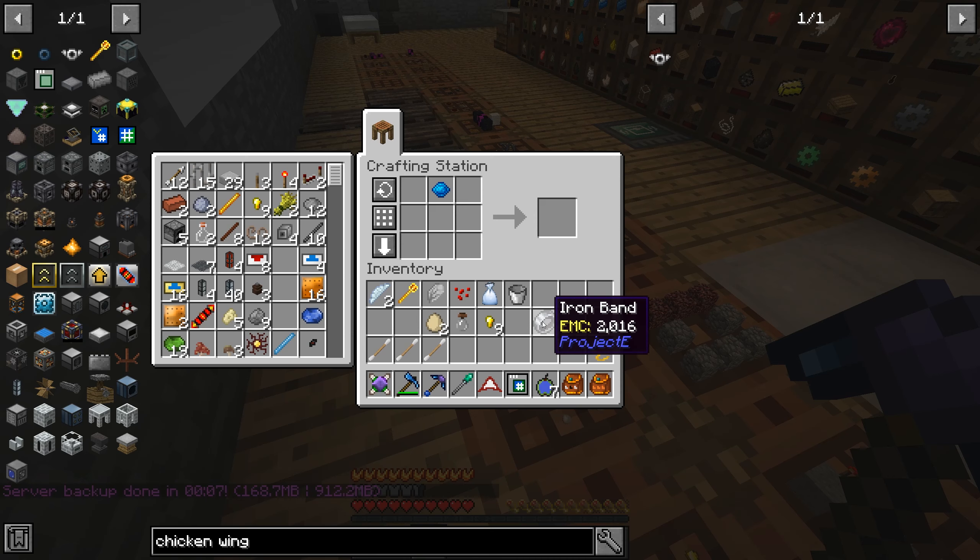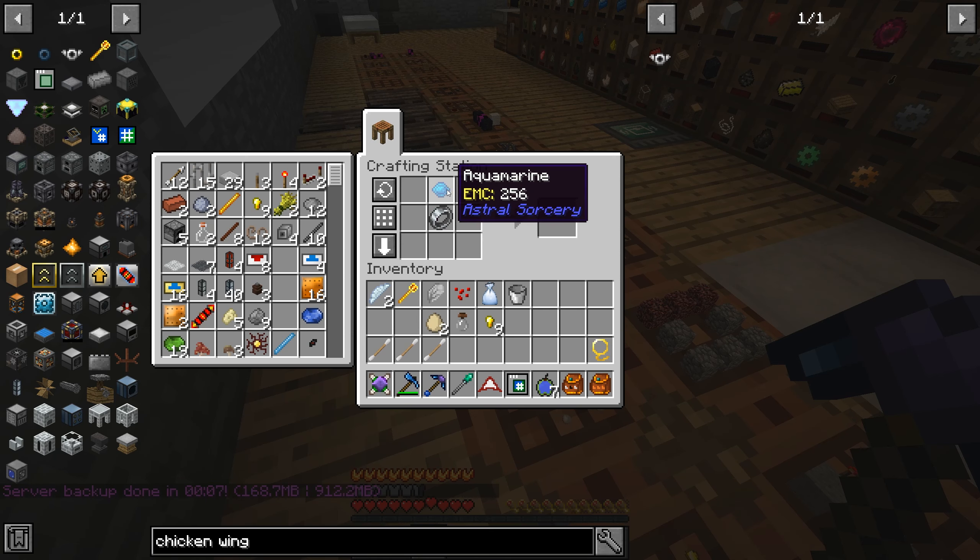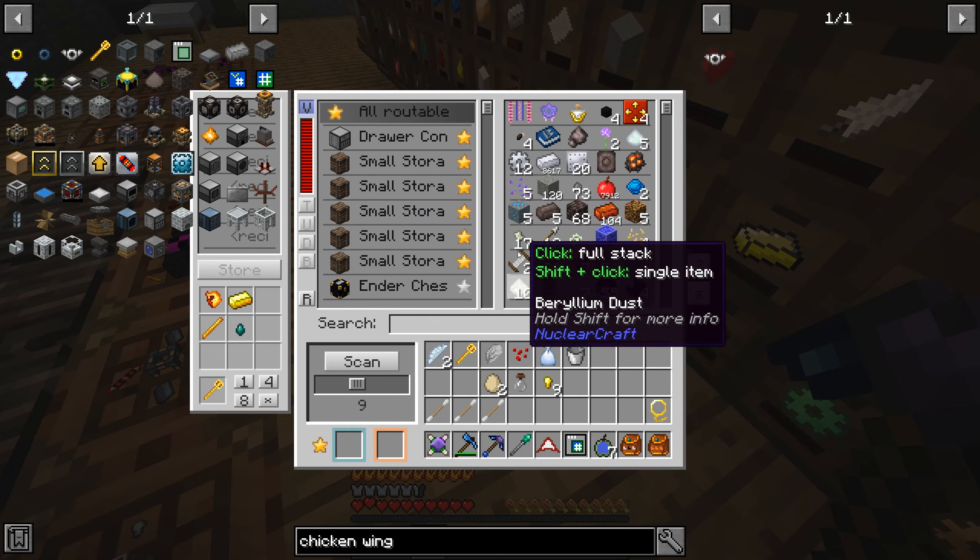So we need to get a few things. One is aquamarine. Now that deep dark is open, if you go all the way down to the bedrock in deep dark and dig around, eventually you'll find aquamarine ore. It's quite rare — we've only found six so far.